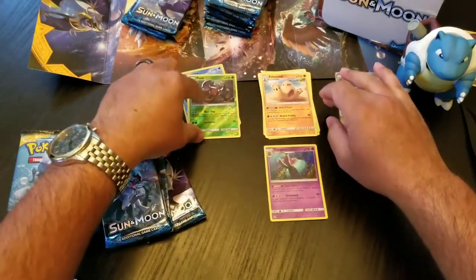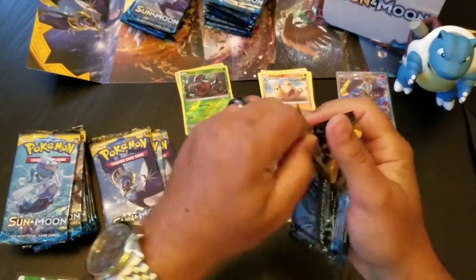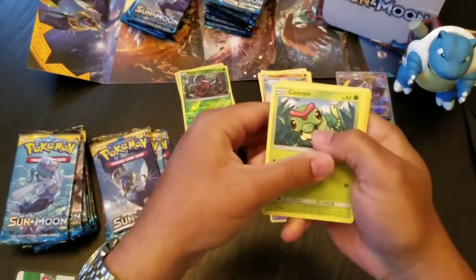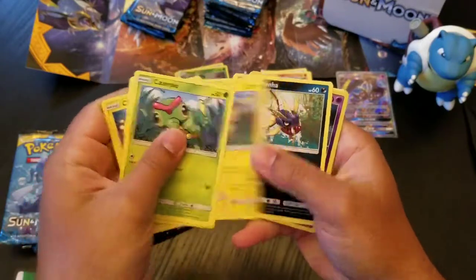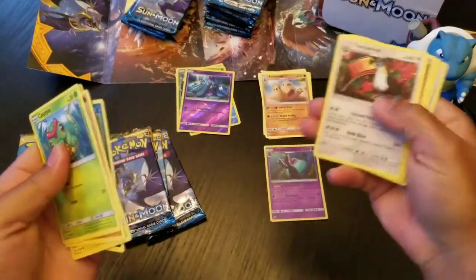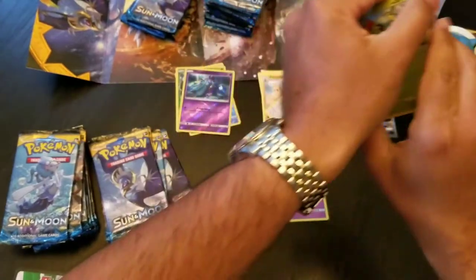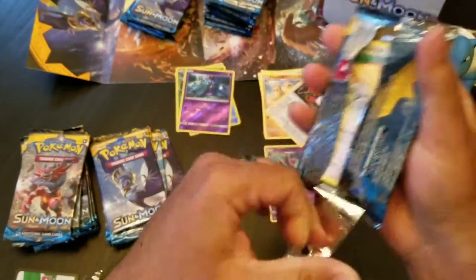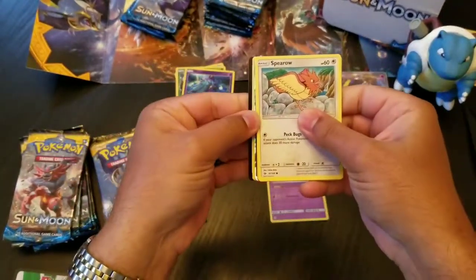Kind of trying to keep them a little bit separated for when I go to put them away. Another green code. Caterpie, Makuhita, Chinchou, Togedemaru, Carvanha, Reverse Holo Mareanie, and a regular Toucannon again. Natu, Croconaw, and a Rockruff. Come on — this box so far is not amazing.